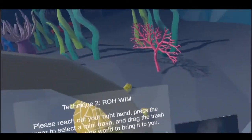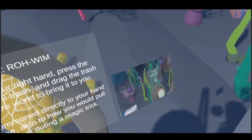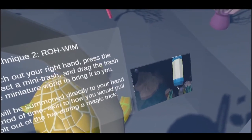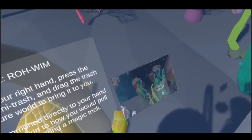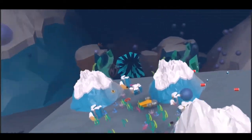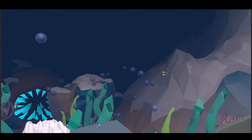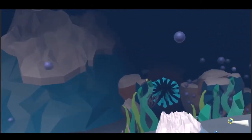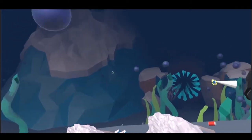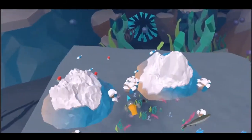Please reach out your right hand and press the trigger to select a mini trash, then drag the trash above the miniature world to bring it to you. The trash will be summoned directly to your hand after a period of time, akin to how you would pull a rabbit out of a hat during a magic trick. Be careful. The trash will be sent to you.